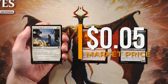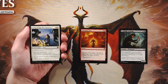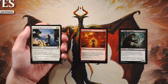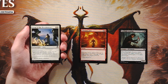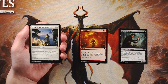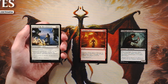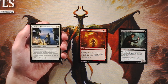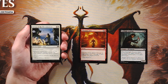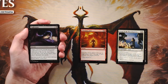Grasp of the Hieromancer is an enchant creature for one and a white. The enchanted creature gets plus one, plus one, and has 'whenever this creature attacks, tap target creature the defending player controls.' I really like that effect — it's very strong. However, I always harp on this: I don't like the two-for-ones that enchant creatures open you up to. If your opponent has a Doom Blade, that's a solid two-for-one. Chandra's Fury is definitely the pick over this.